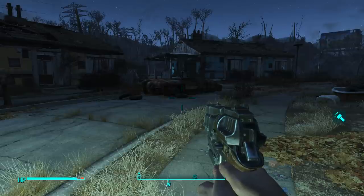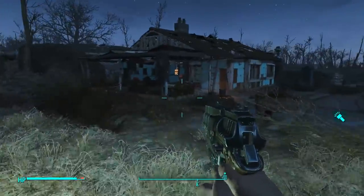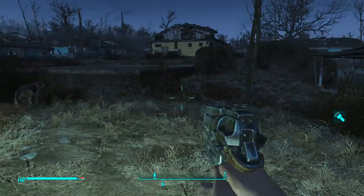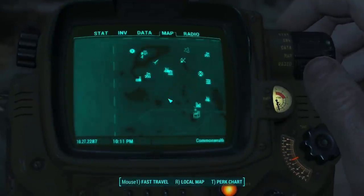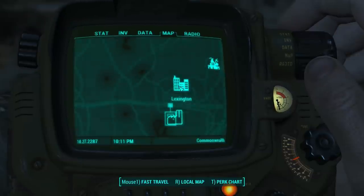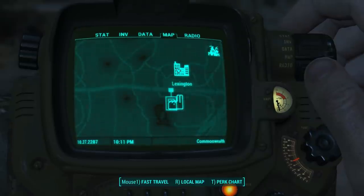Hey guys, it's KJ4A and welcome back to my Fallout 4 Let's Play. This is episode 13. We've just come back to Sanctuary, dropped off all our stuff, and did whatever we had to do. We're now gonna head back to Lexington. By the way, I was a little confused last episode — I thought Lexington was where I was supposed to clean everyone out, but it's actually the Corvega assembly plant.